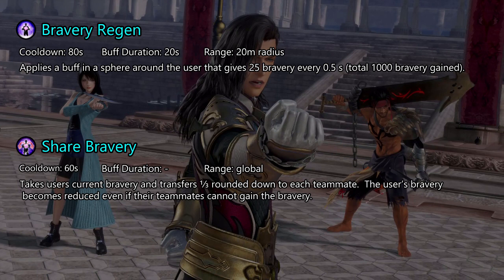Share Bravery can be useful when using support HP attacks, such as Istola's Spiritual Ray, or attacks you can counter HP attacks with, as these can be hard to land, so your bravery is not wasted.